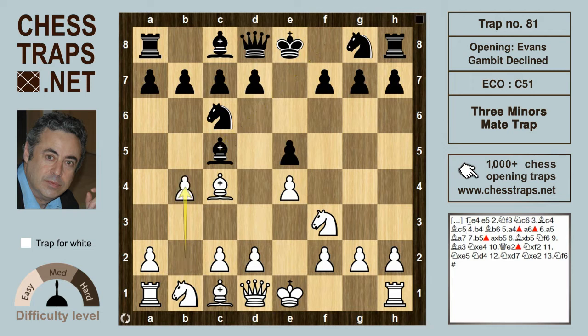White goes for the Evans Gambit with b4, but Black doesn't have to accept the gambited pawn and may choose the Evans Gambit Declined with Bishop b6. A4 by White poses a direct threat to push on with a5 and net the black bishop on b6, so the move a6 provides Black with a backward flight square.